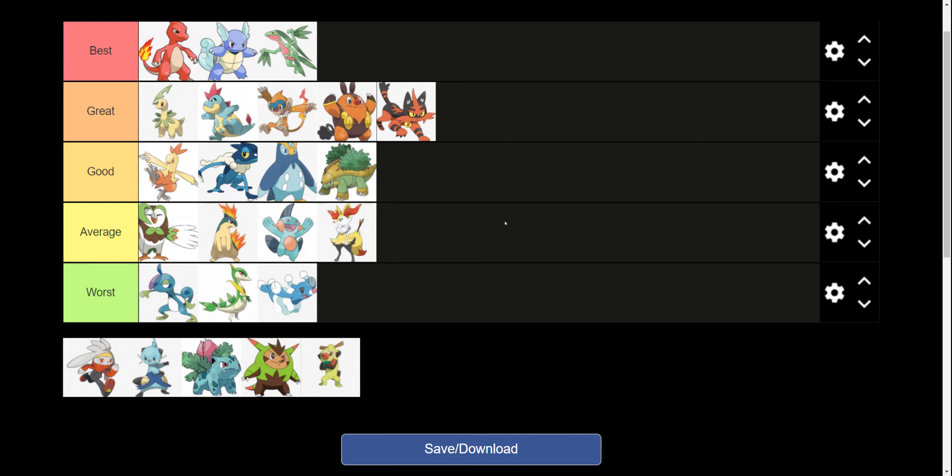Braixen — I think that's his name — is the second-stage evolution of Fennekin before Delphox. It's average. I like the Fire-Psychic combination, but I thought it came across a little out of place and awkward at times. I'm not really sure how to explain that — it's not bad, but I think it's average.